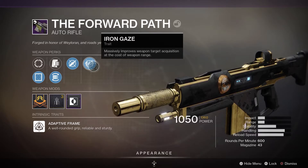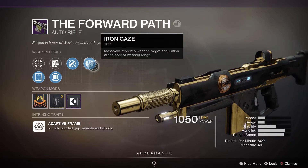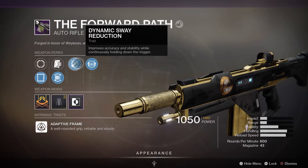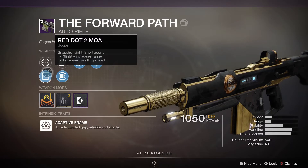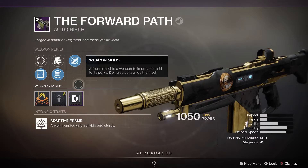I'm gonna do a PvP review of the weapon, as well as show off a couple of rolls that I have. In this video you're gonna be seeing basically two different rolls used. The first roll I use on my Titan exclusively, and it's the one with Dynamic Sway Reduction and Iron Gaze. The other roll is Feeding Frenzy and Swashbuckler, and that one I use on Warlock and maybe Hunter. Let's take a look at what is on each weapon, and then we'll talk about what can roll on this gun and what rolls you want to look out for.